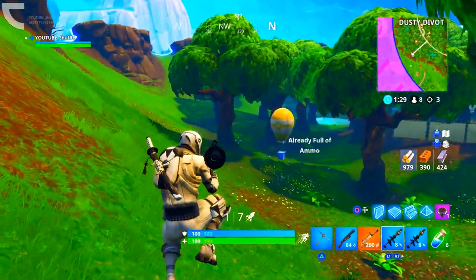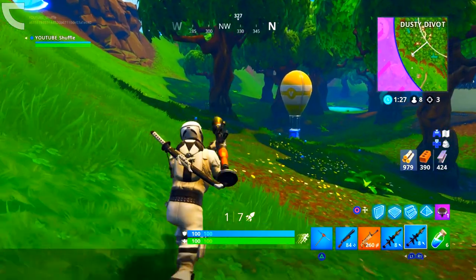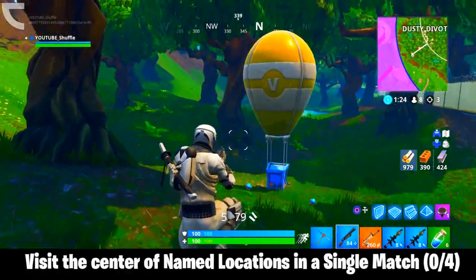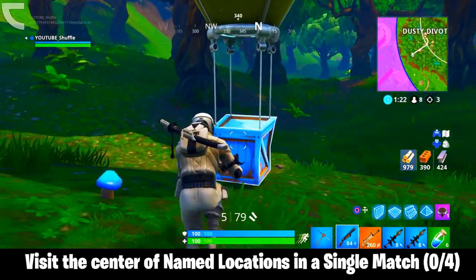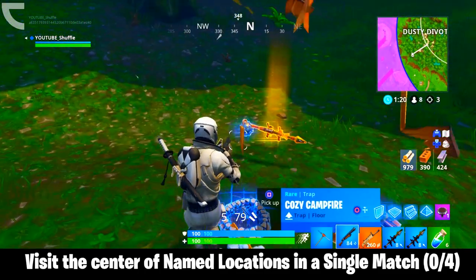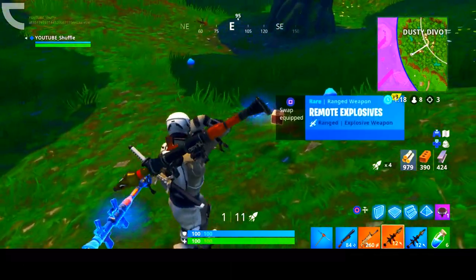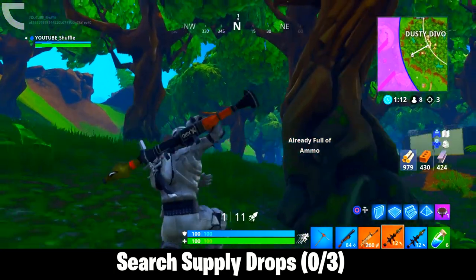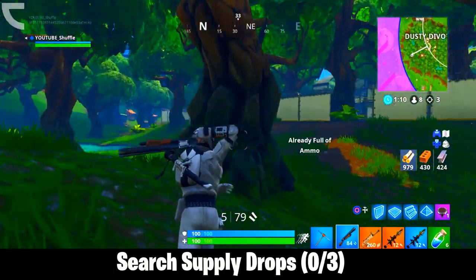Let me go through all the week 7 challenges that got leaked. The first challenge is going to be visit the center of named locations in a single match, and you have to visit a total of 4 different centers. Then we have the second challenge, which is going to be surge supply drops, and you have to surge a total of 3 supply drops.